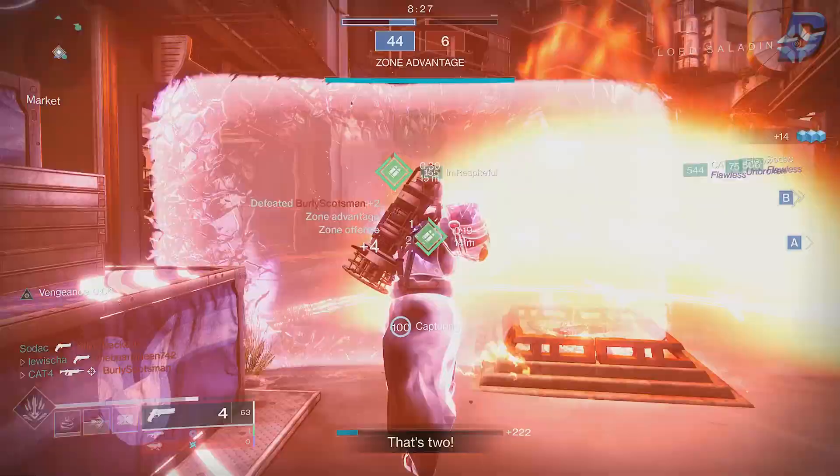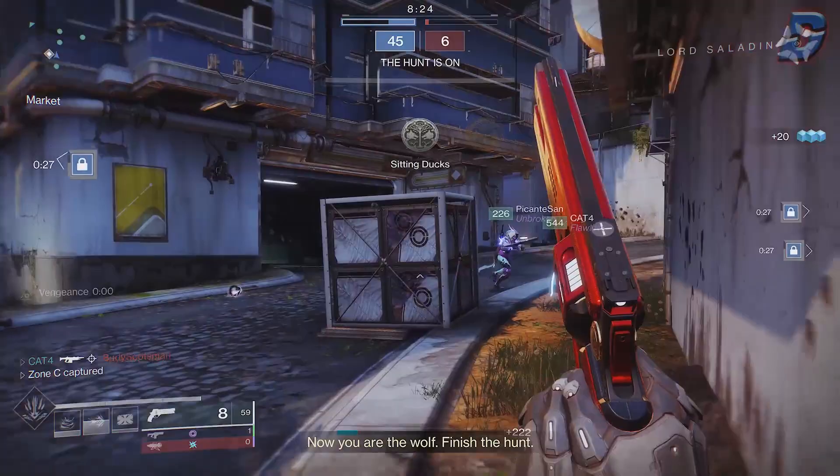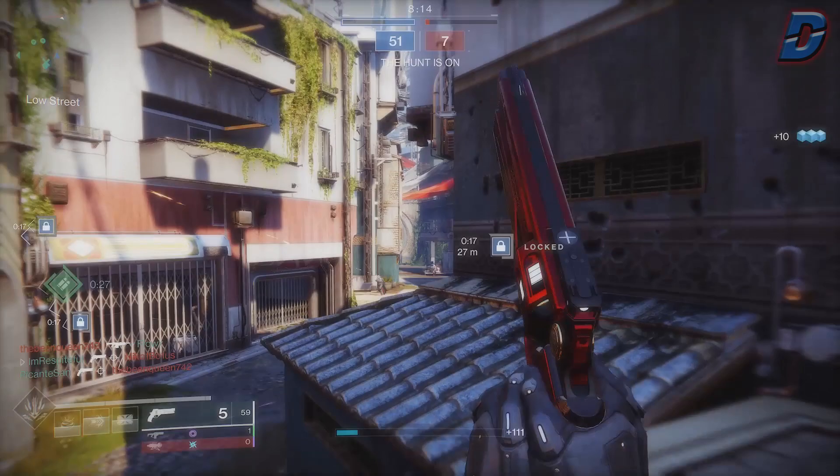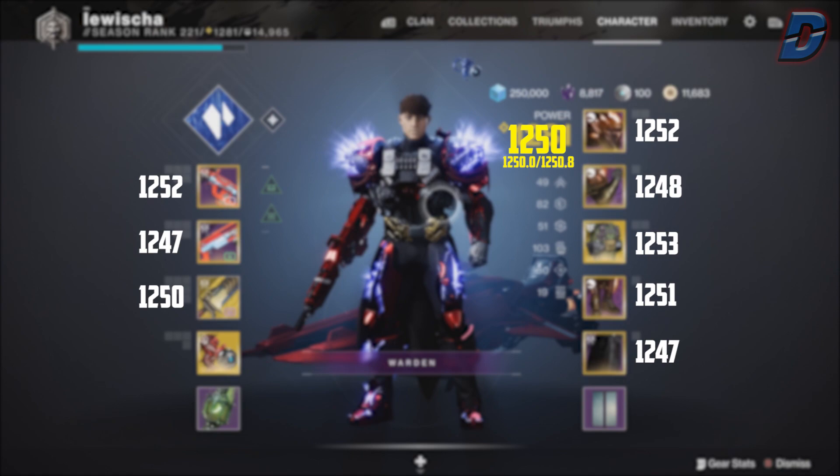Starting with the soft cap — assuming you're a new player — the soft cap in Season 13 is capped at 1250 power. You'll want to first get to this soft cap by doing any activity, like strikes, for the chance of gear to drop higher than your base gear power level. Once you reach the soft cap with all weapons and armour at 1250 power or higher, you'll notice gear only drops at 1250 and won't go higher, so you need to reach the hard cap, also known as the powerful cap.